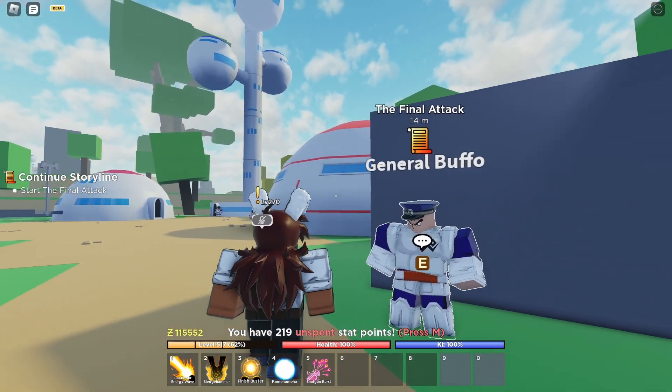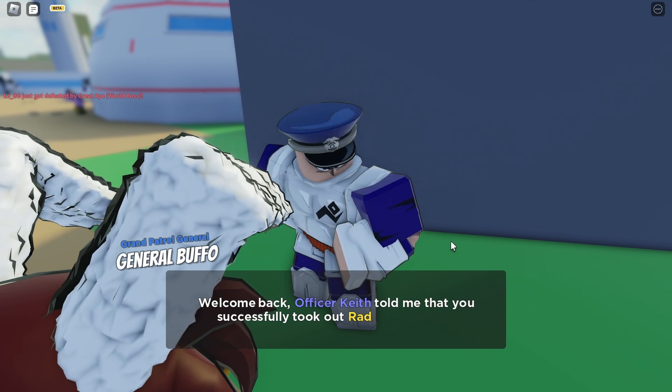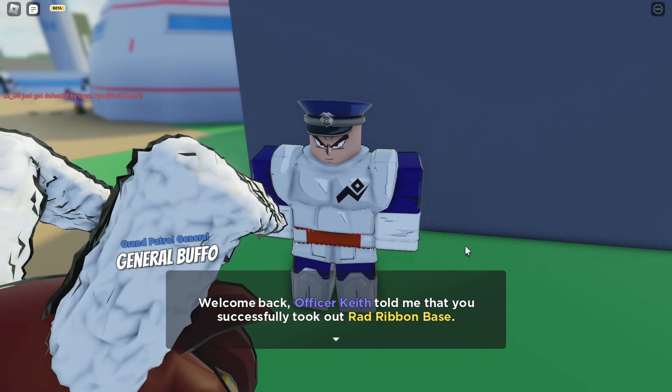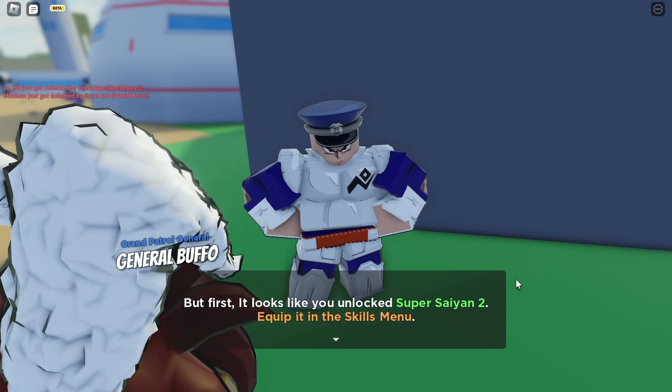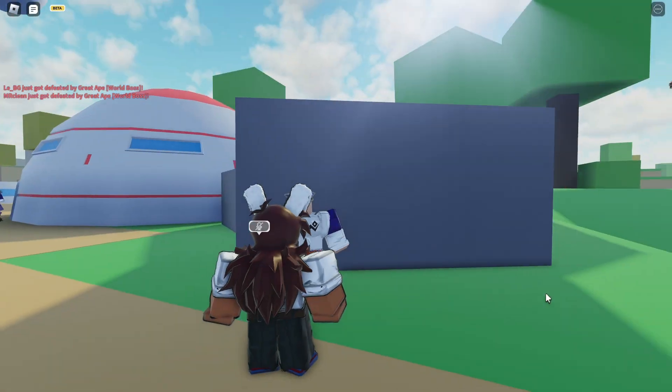Okay, hello everyone. Let's do the continuation of General Bufo's quest, the final attack. Welcome back. Officer Keith told me that you successfully took out the red ribbon base. I think you're almost strong enough to defend against the second attack. But first, it looks like you unlocked Super Saiyan 2. Equip it in the skill menu.